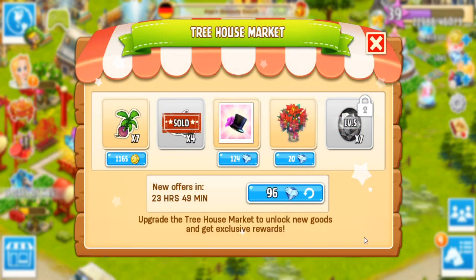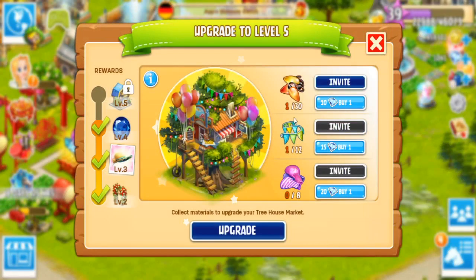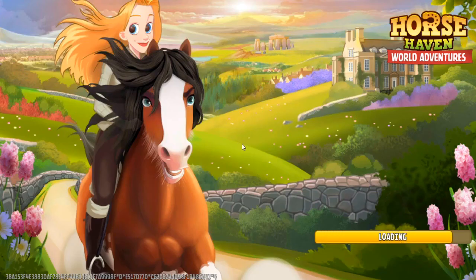Now it has poinsettias for sale for 20 diamonds. So it looks like it'll go coin, coin, diamond, diamond, probably diamond in exchange for gemstone, I would imagine. Too bad it won't be money in exchange for gemstone — that would be too cool. And then it changes every 24 hours, it looks like. And then what do we need for the final upgrade? Quite a few things, but not as many as I was worried we would need. So I should be able to get all of those Christmas tree lights, flags, and balloons through the races over the next couple of days.